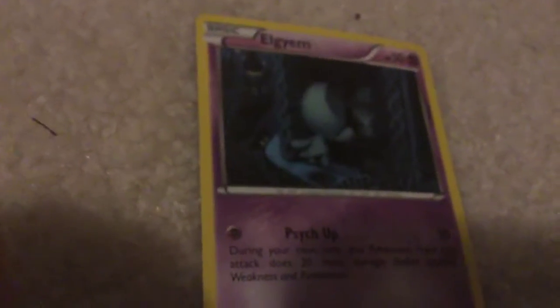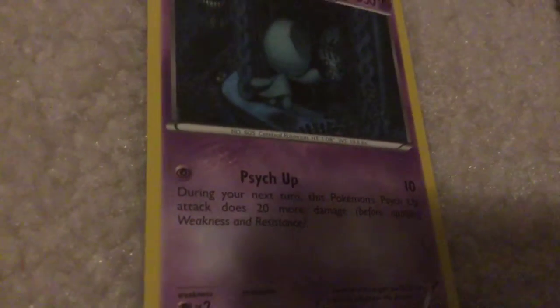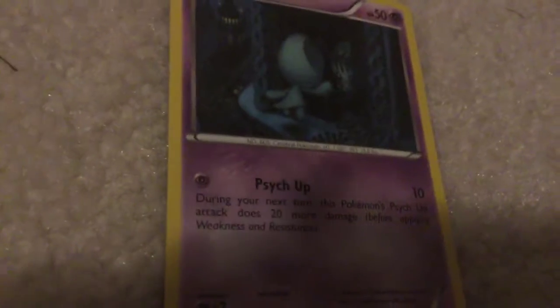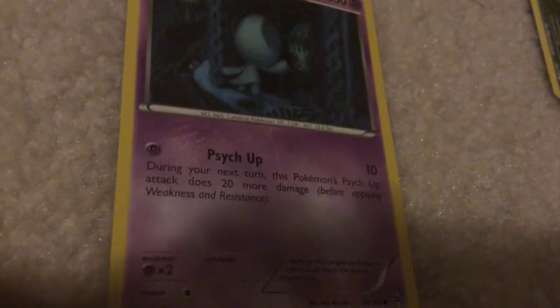Spoink - Psych Up: 10 damage. During your next turn, this Pokemon's Psych Up attack does 30 more damage before applying weakness and resistance.